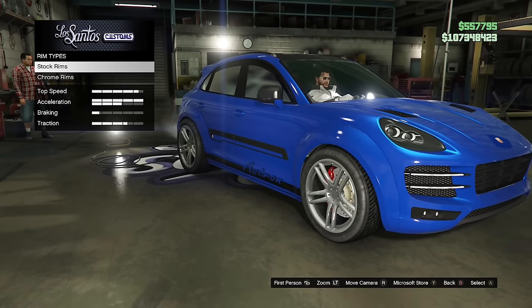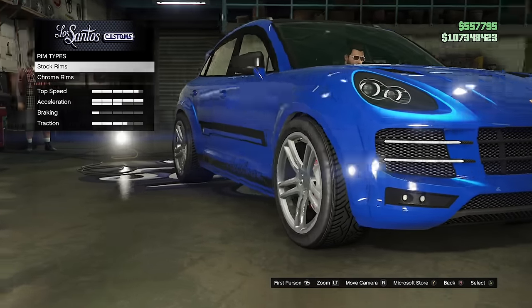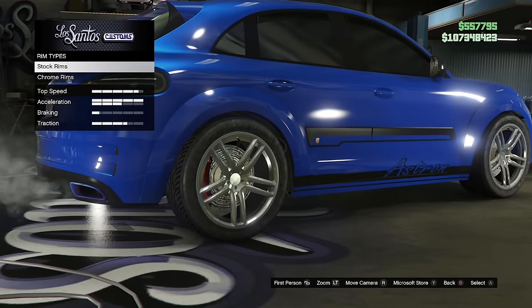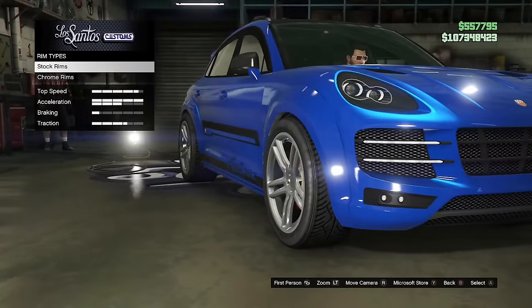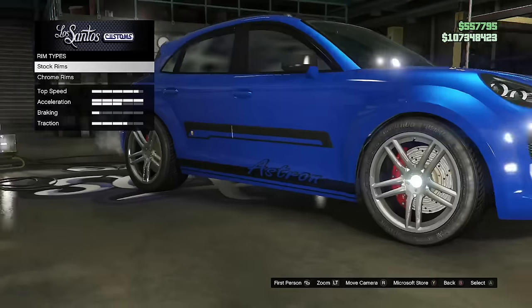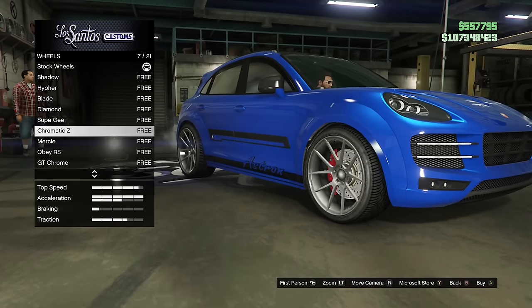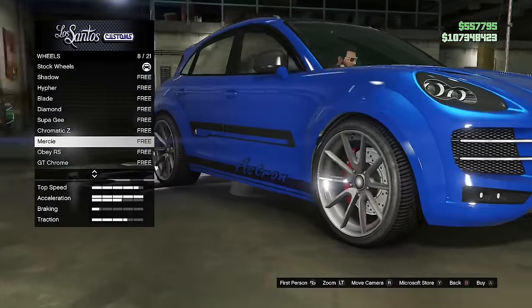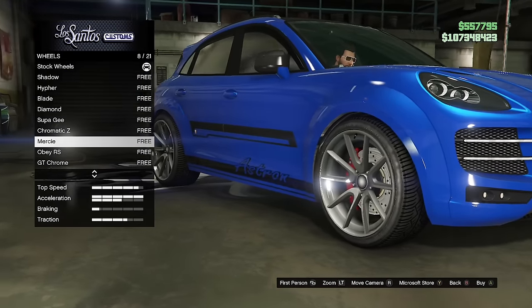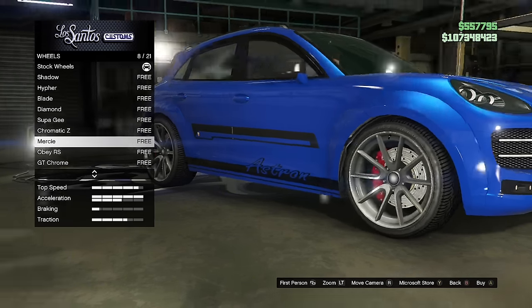There are two different types of chromes in the game: the chrome that stock wheels have on some cars, and the chrome on the chrome wheels. The chrome that comes by default on certain cars cannot be achieved separately, and it has a slightly shinier look. I'm not sure why Rockstar did this — for game reasons it would be easier to just have one type of chrome, but Rockstar is Rockstar.